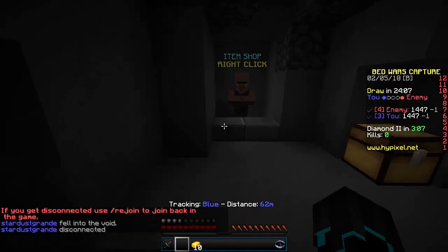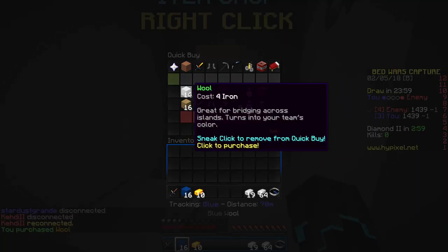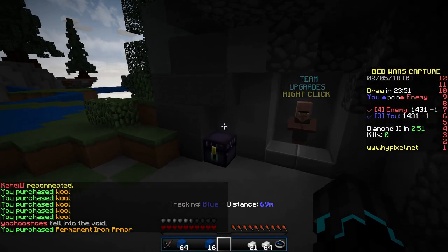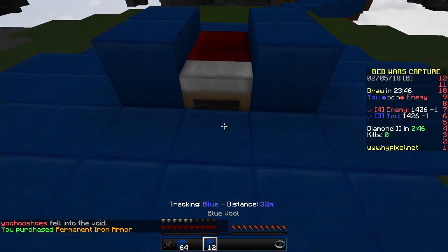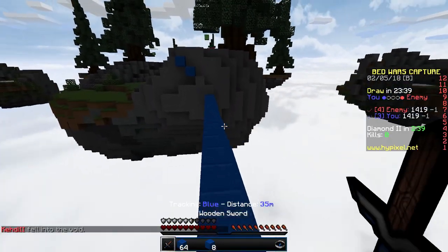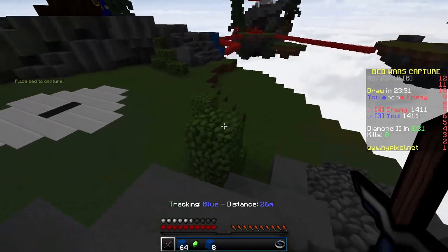Why did I put my iron away? I don't know, that was a pretty weird decision from my side. But you know what, it's okay — let's get iron armor right away. So iron armor, and let's go. Let's protect this a little bit; it's not gonna do a huge difference but it's gonna do a little bit.